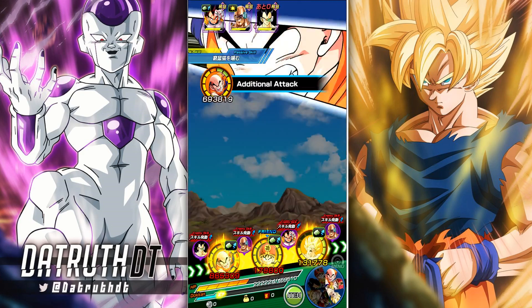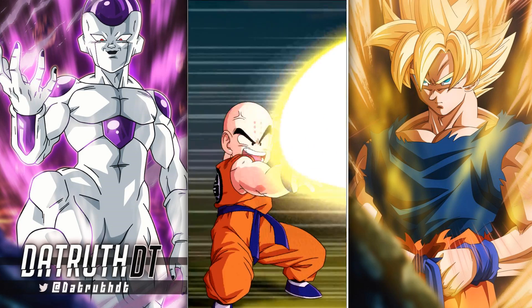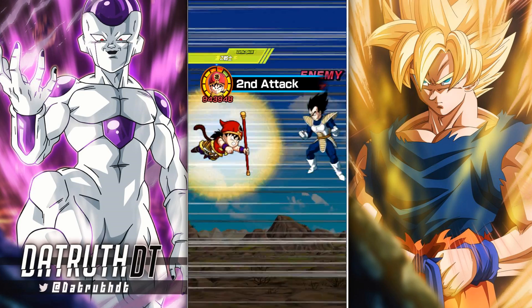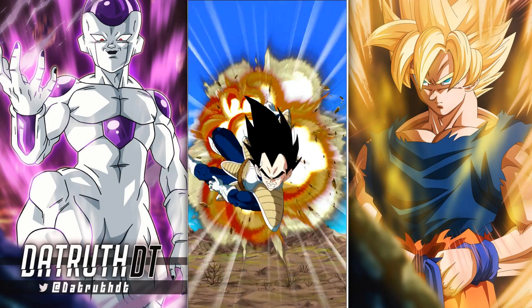Stun? Stun? Double Super Attack — so obviously that's very good. We need some stuns though, at least a 1 in 6 chance. Nappa got stunned, so at least we got one of these dudes stunned. And Gohan could potentially stun Vegeta? He did. Clutch.